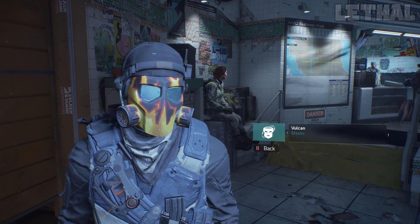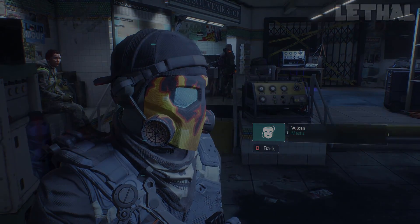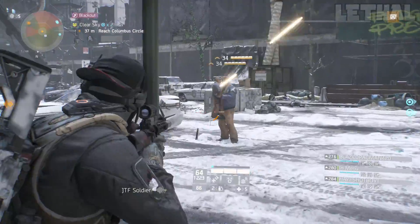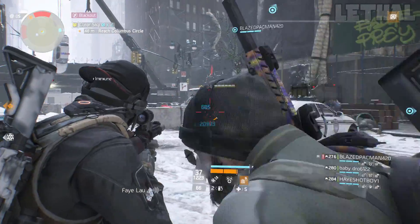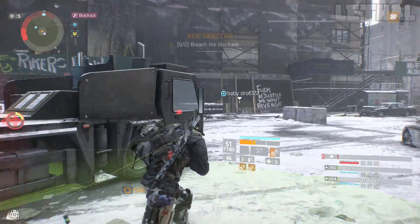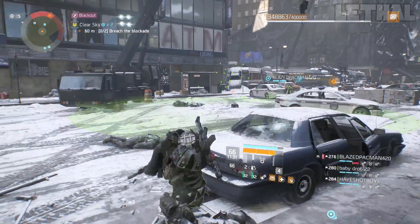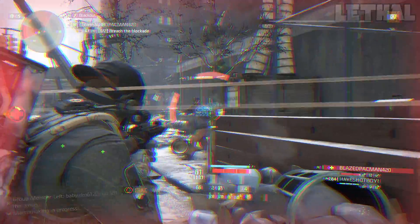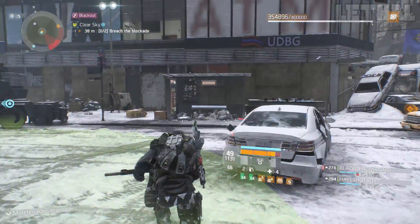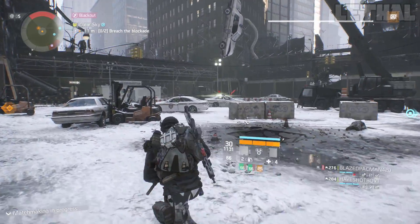Last but not least, we have the Thunder and Lightning mask — also a really fast and easy mask to get. All you have to do is get 500 enemy kills while they are shocked. What I did was go into Clear Sky by myself and stayed at the first part. In that incursion, if you don't plant the explosives on the container, enemies just keep spawning — so I didn't plant explosives at all. I did die a few times, but when you die you spawn literally 2 to 3 seconds away, so you just run back and keep killing. It took me around 35 to 40 minutes, but with a high DPS build like 6-piece classified Striker or Nomad, getting these kills will be pretty simple.